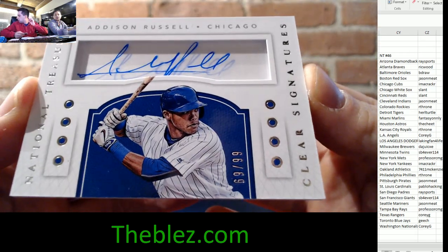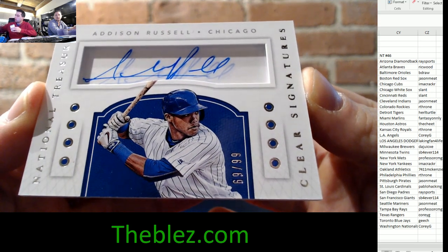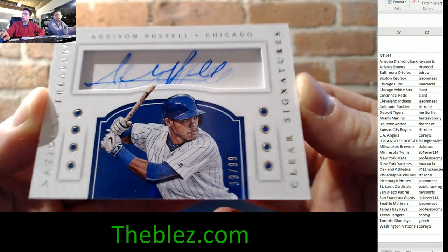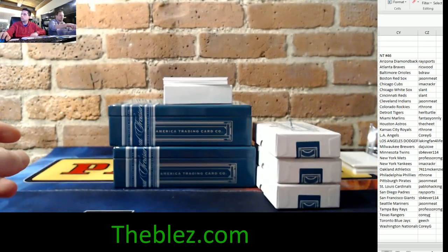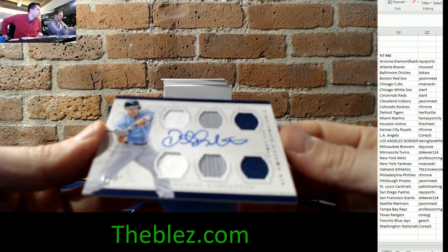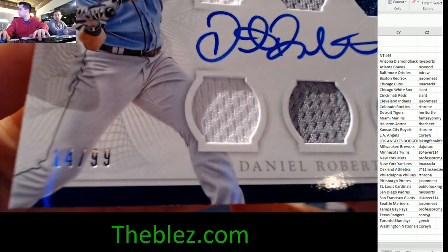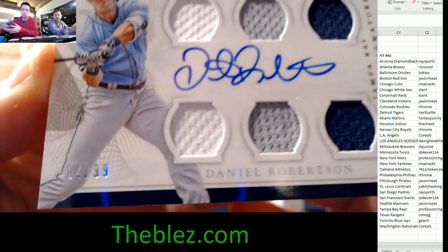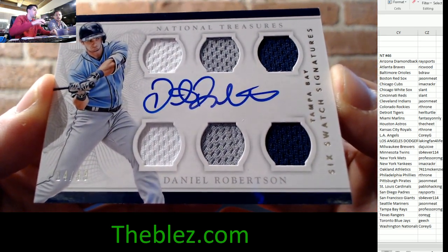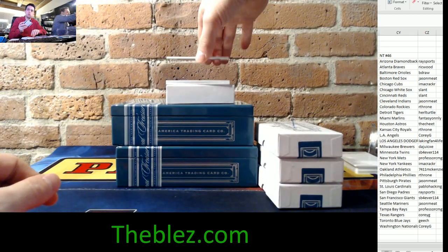The reigning, defending MLB champion Chicago Cubs — clear vision signature, 69 of 99, Addison Russell. Nice card. For Tampa, Chad is getting on the board. 14 of 99 — it's a six-watch signature of Daniel Robertson for the Tampa Bay Rays. I really like this card.